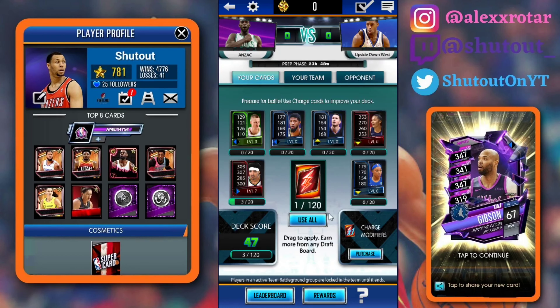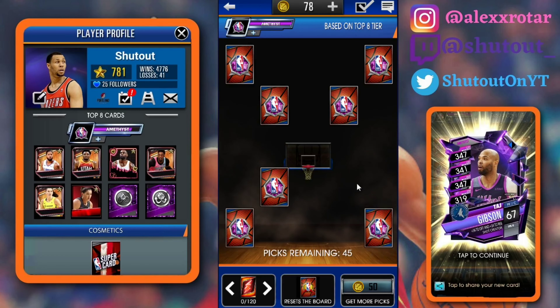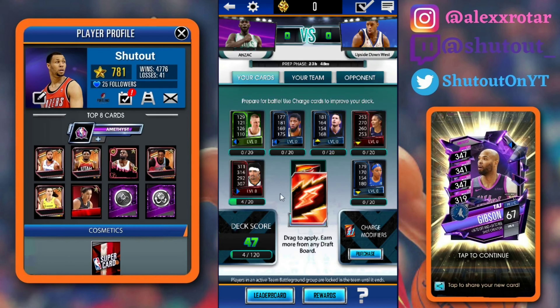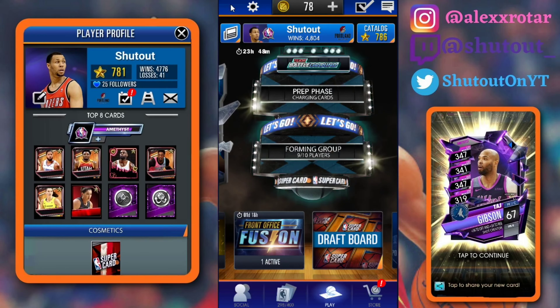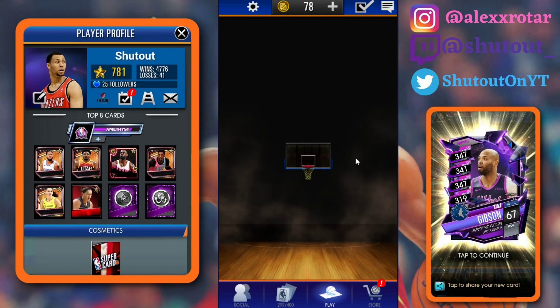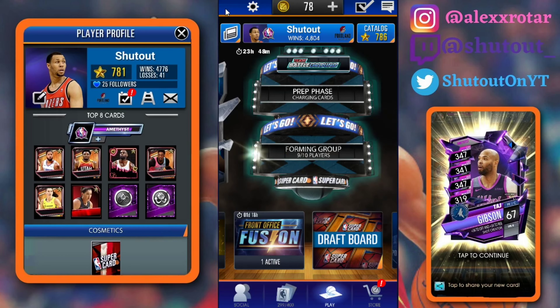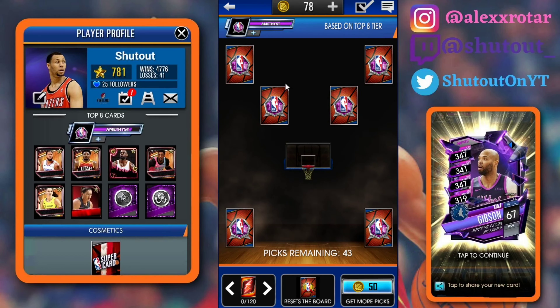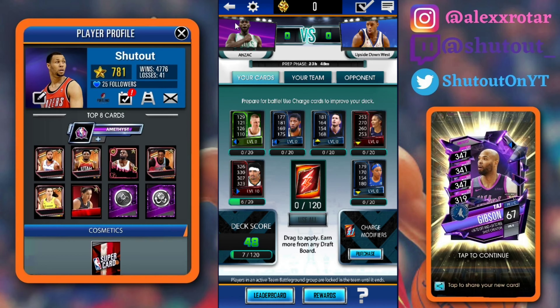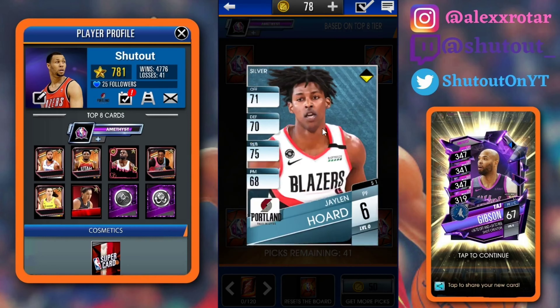I'm already going to have 50 charges by the time I'm through all these picks — just picks I had saved up from champions and all that. I'm going to play some quick games, get these charged, and it'll be really easy. Every quick game you're going to be getting seven charges, which is really nice. It's a really solid glitch to make it a lot easier and not as big a grind. Probably with playing some quick games it'll take you about 20 minutes. Back when I was playing WWE Supercard and didn't know about this, it would take me a couple hours. So I highly recommend doing this — it's an easy way to get charges and you're going to be getting cards along the way too.